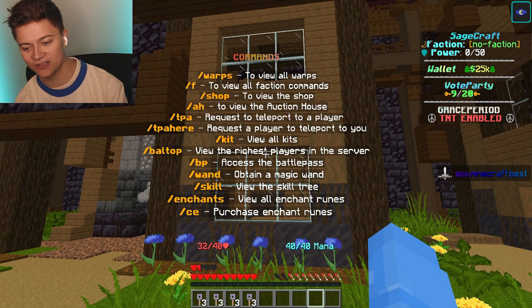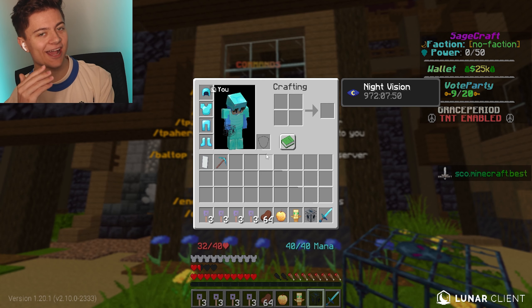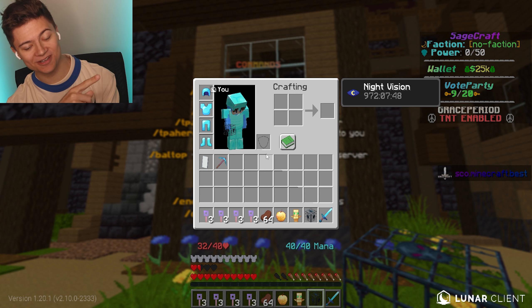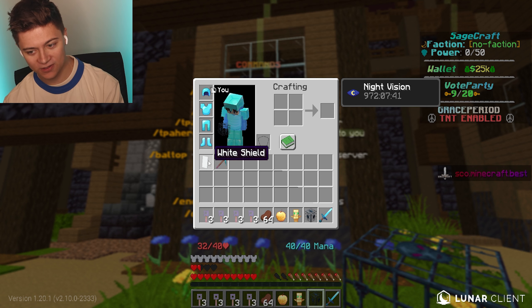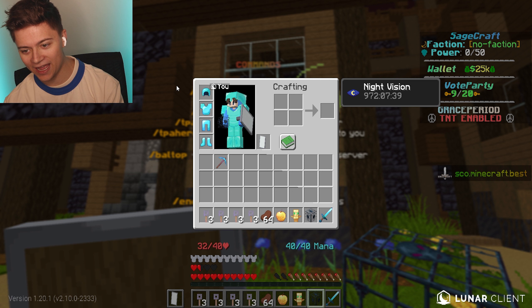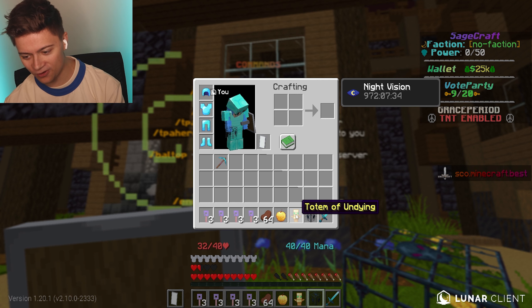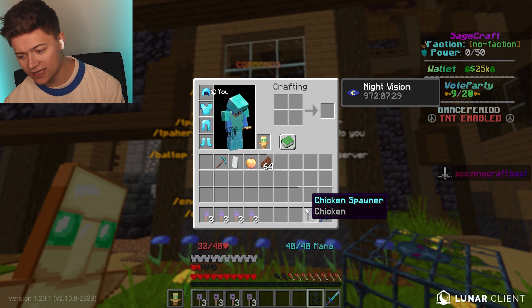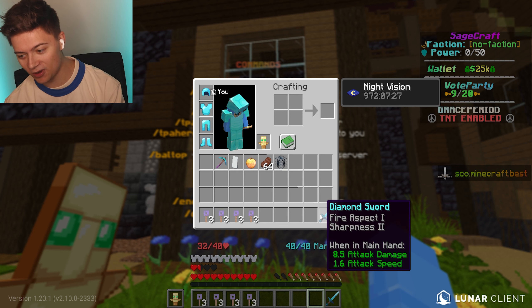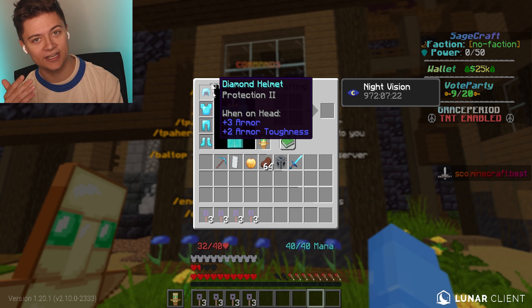We've got TP commands and slash kit as well. We can see the daily and weekly options. We went ahead and did slash kit weekly, and you actually get some pretty insane stuff — like a giga drill that 'pierces the heavens,' a white shield, a totem of undying, an enchanted apple, some steak, a free chicken spawner, and a free diamond sword, plus all this diamond armor. This is literally free for anybody on the server.